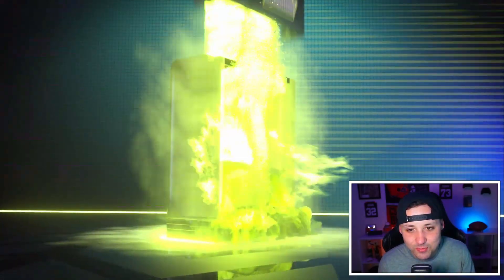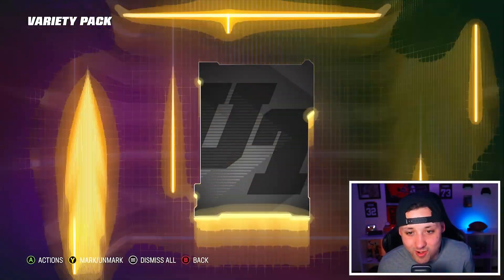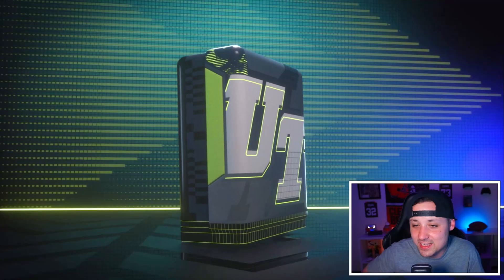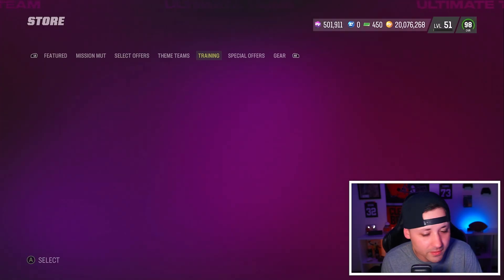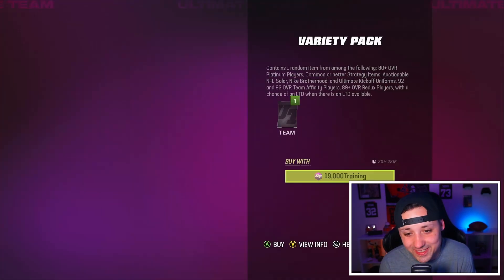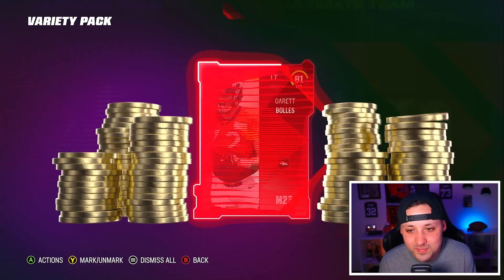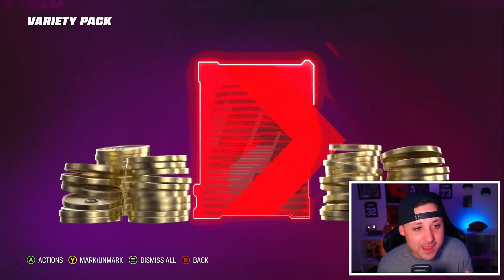I think if I would have put that training into this pack I would have made probably four more million coins, because 10 million in here adds up to a lot more TVPs. We're not getting anything really good out of here right now. Javon Hargrave 82, Taylor Moton 82 — getting a lot of low overalls. We definitely need to catch some hits. The limiteds seem pretty hard to pull, but we are getting some gold strats, so that's good.